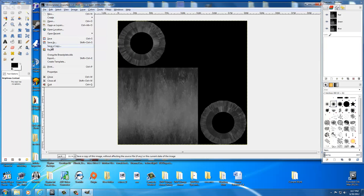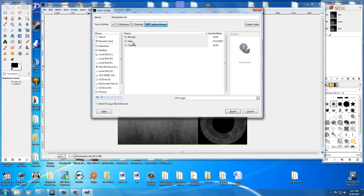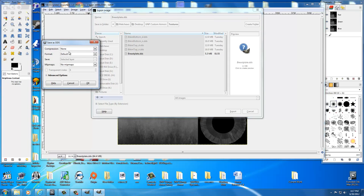Once you've done that, go to File, Export, and select Export. Then go into your UMP Custom Armors, go into Textures, and save it there. You'd select the breastplate, select Export, then select Replace. Compression can be None. For the format, you can set this to RGB8. If you want to do mipmaps, you can select Generate Mipmaps — that doesn't really matter. Then just select OK and it'll export.